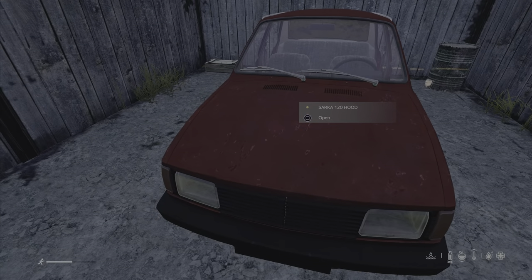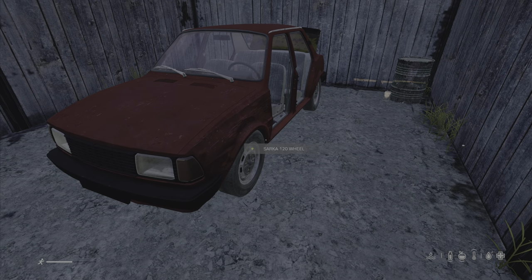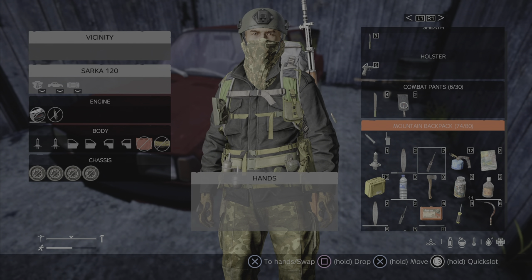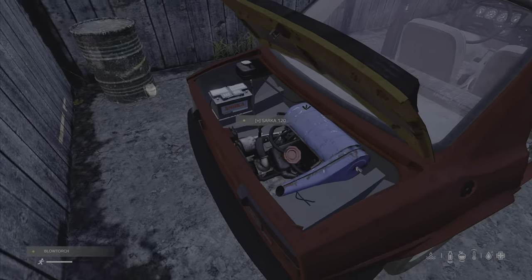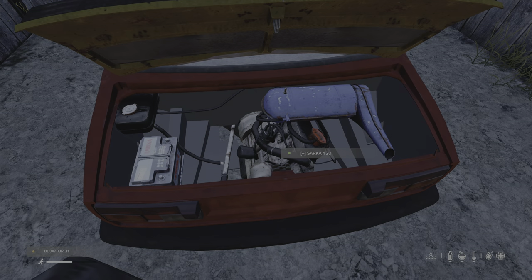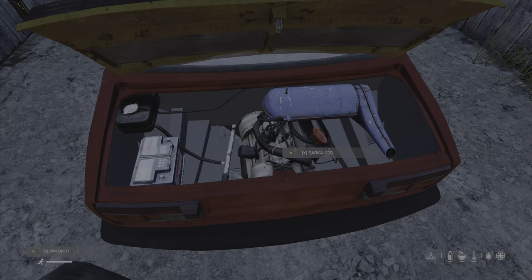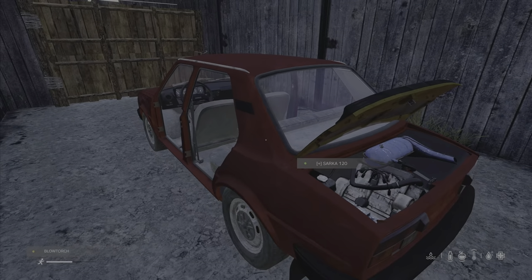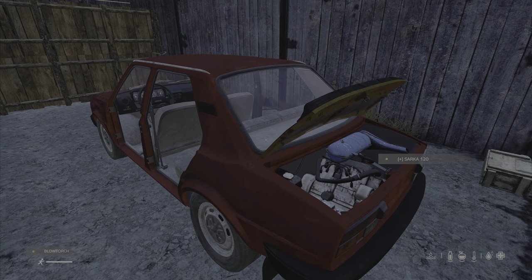There is more to cars than meets the eye - you will also need some additional tools. Here are some of the tools you will find very useful. This is a blowtorch. A blowtorch can be used to repair the engine. This engine is in good condition so you will have to take my word for it, but if it was broken or damaged in any way, you would be able to use the blowtorch to effect repairs. Most of the car can take an awful lot of damage and be repaired.